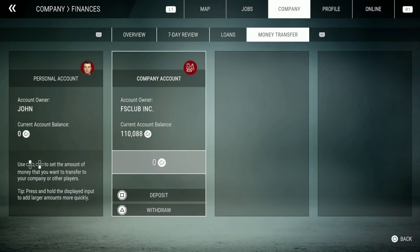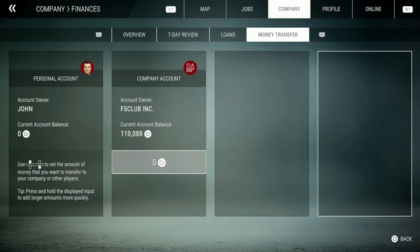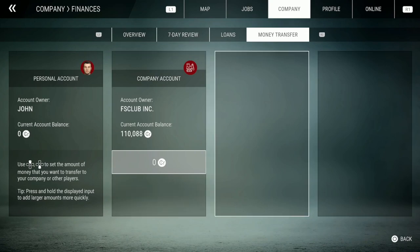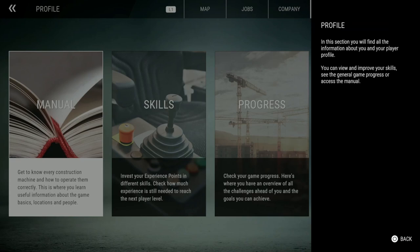There's also a money transfer option — you have a personal account and a company account. I wonder if I could actually transfer money to like Michael or someone when they come work with me — that's pretty cool.